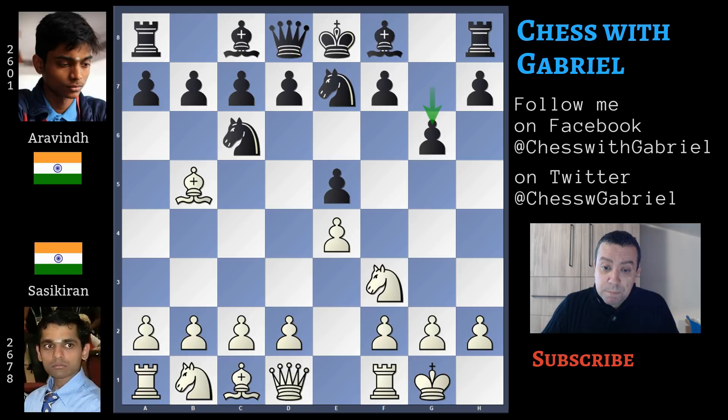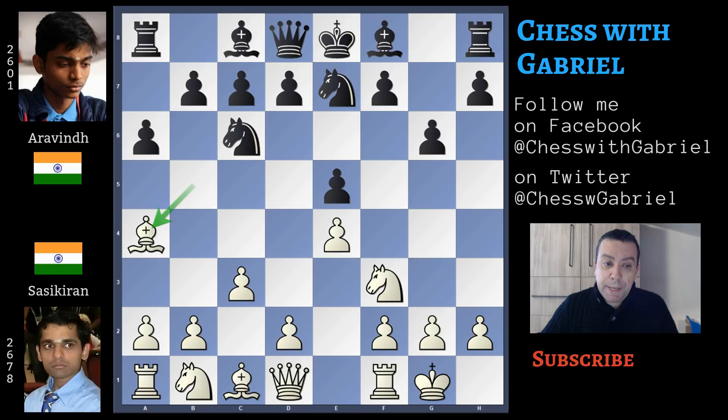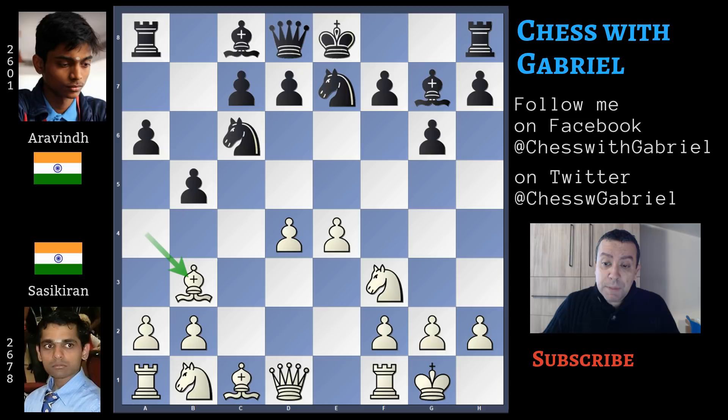Here comes g6, because developing the bishop in fianchetto is a good idea, but as we saw in the fianchetto variation of the Ruy Lopez, this move loses one tempo. White wants to use this tempo to increase his center control. c3 will support a future central push with d4. Here comes a6 hitting the bishop, bishop to a4, and bishop to g7. d4, e captures on d4, c recaptures on d4, and b5 attacking the bishop again. Bishop to b3 and castle for black. Good opening play by Aravind.